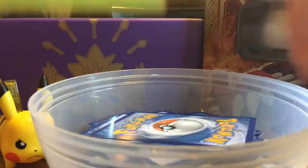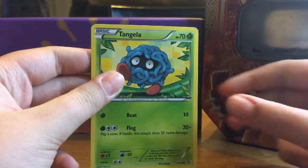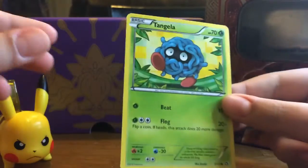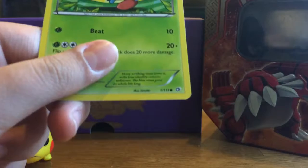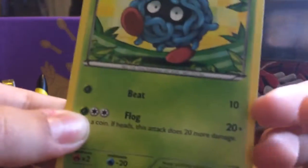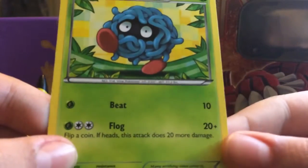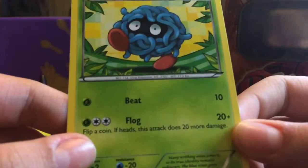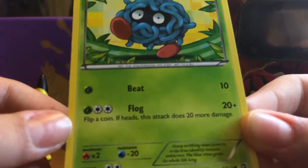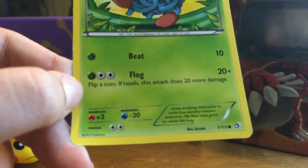I also have another video uploading right now, so take a look at that in a second. We have Tangela as our Pokemon of the week — this is from Legendary Treasures, it's number 1 out of 113. It has Beast for one grass energy for 10 damage, and Flog for 20 plus — a grass energy and two colorless, flip a coin, if heads the attack does 20 more damage. You guys can take a look at its weakness and resistance too.